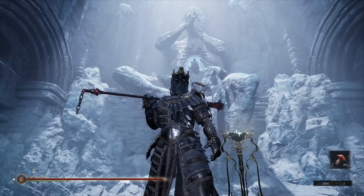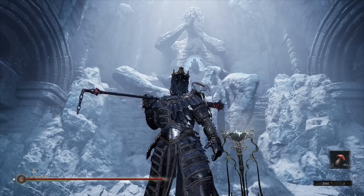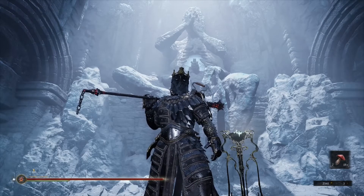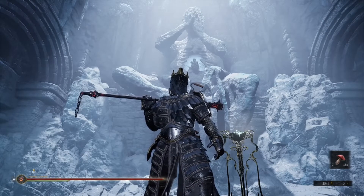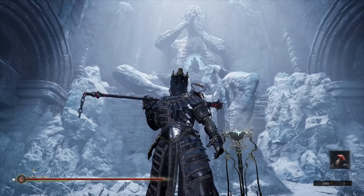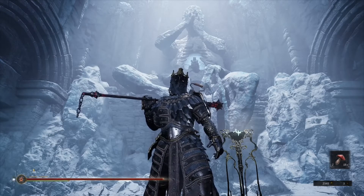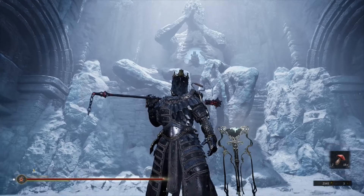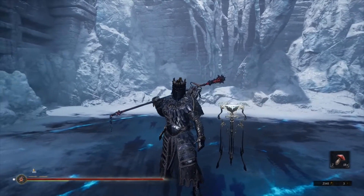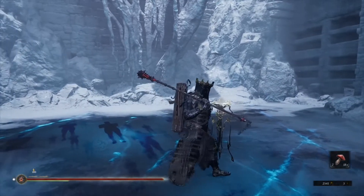A bit of a tricky boss here. The boss will skate around the room. During this phase you'll want to just kind of roll or harden to avoid getting hit. You can't get any damage in here, don't try it. After that, the boss will have a few different attacks. They tend to do double swings. You'll want to get your attacks in when you have a harden up. And whenever the boss throws its sword into the ground, it's preparing for an AoE attack.